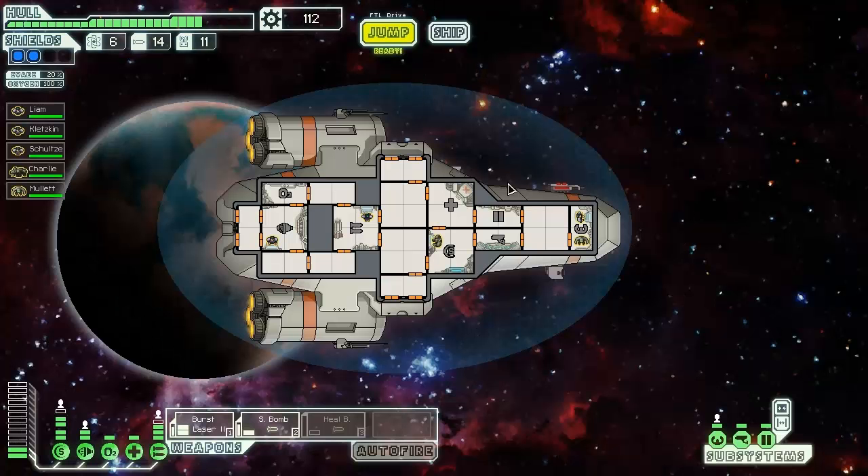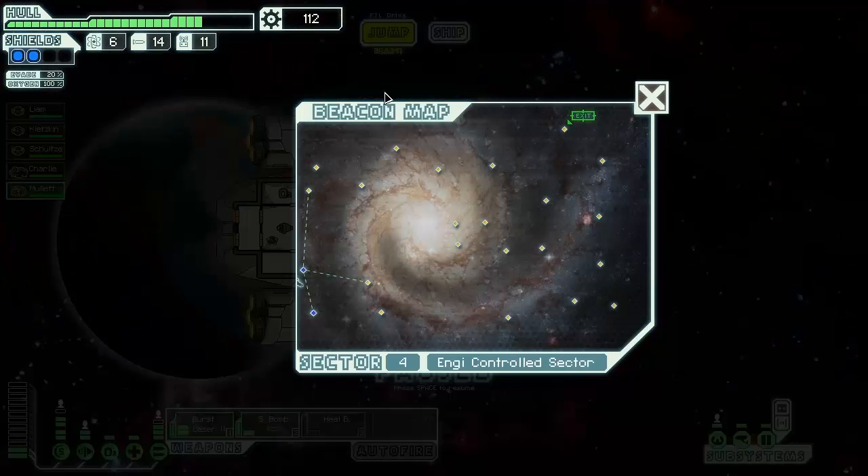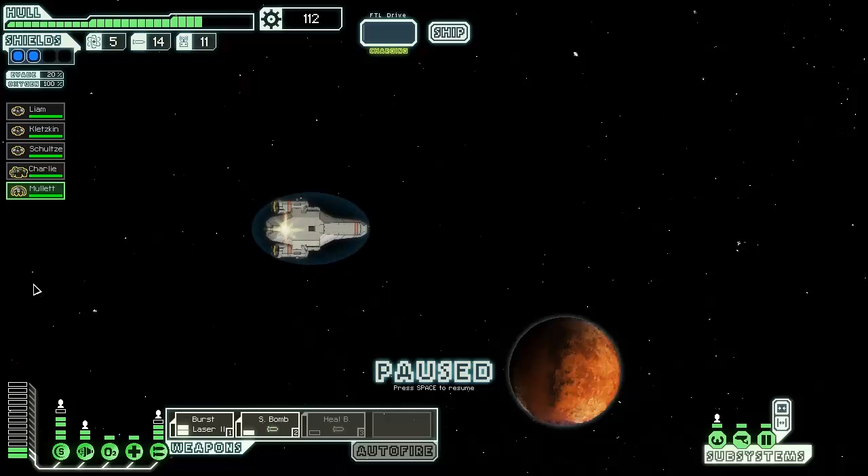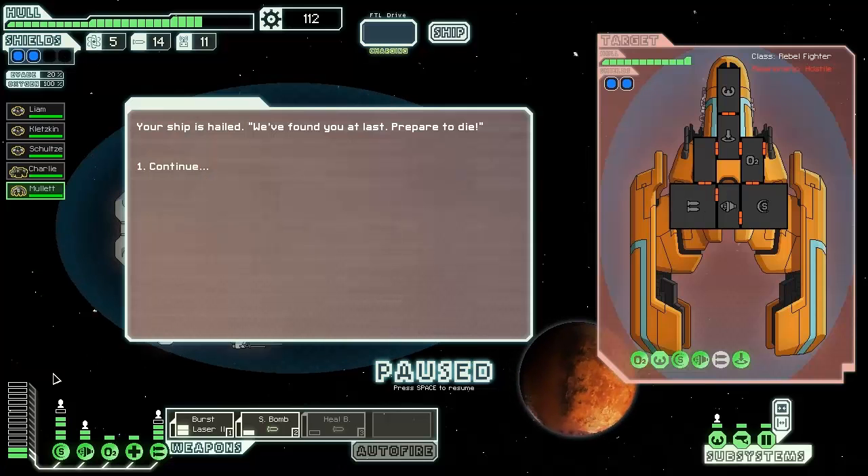Awesome. You'd think Liam would level up on piloting but not really. We're gonna have him hang out in the med bay and then we're gonna jump. We can make it up here. Need to get away from the rebels - they've found us at last.